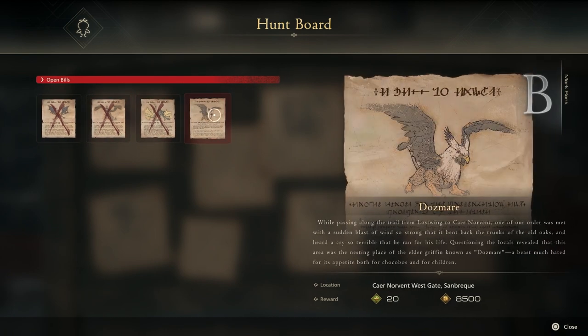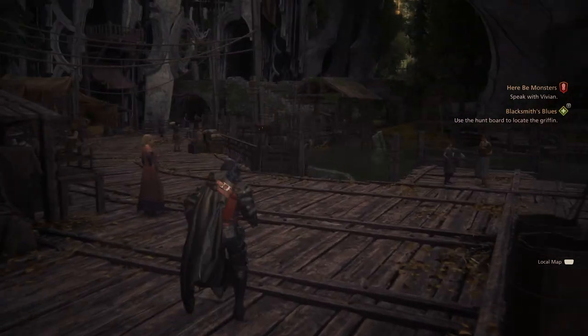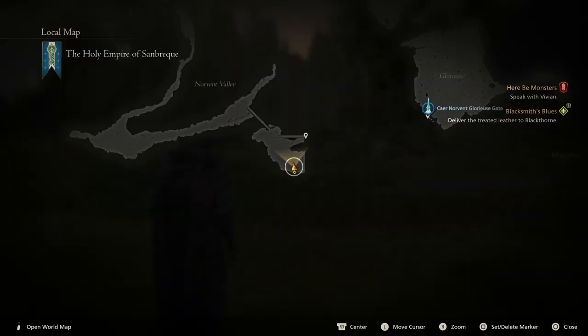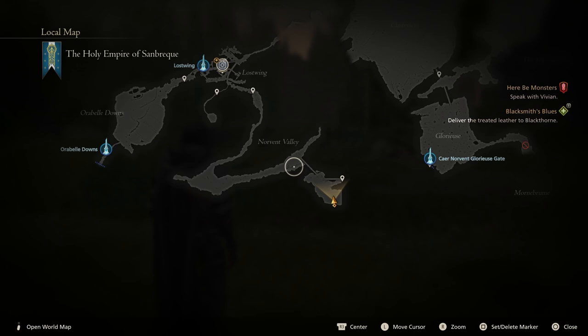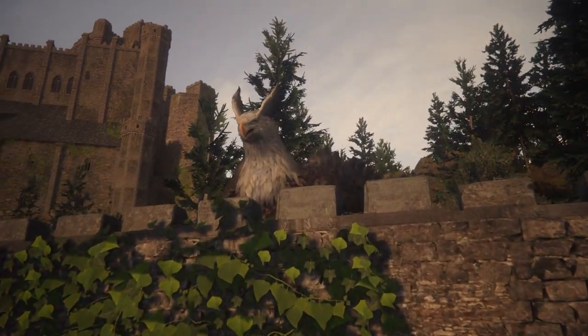Dosmare is a griffon — a rank B griffon at level 28. So as long as you are within a few levels of that, it shouldn't be a problem. Before teleporting off to Lostwing, make sure you have potions and perhaps some Lionheart tonics all stocked up. Fast travel to Lostwing. From here, you want to go on the southeast path, follow this into Northerns Valley, and then head down to the bottom corner of the map. Once you reach this place, Dosmare will jump off the wall and engage combat.